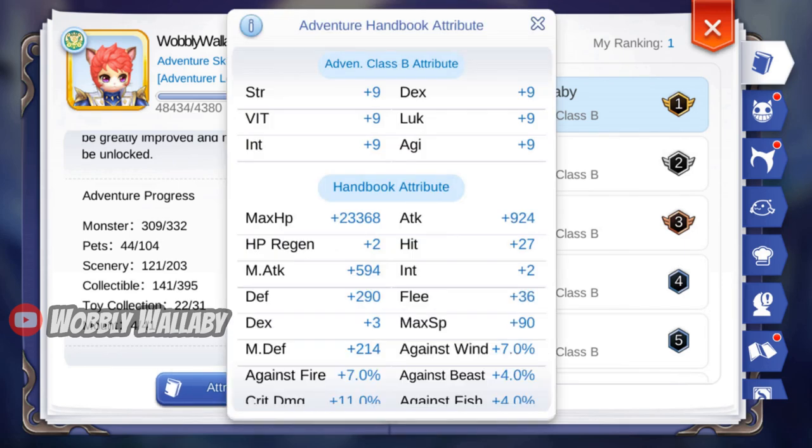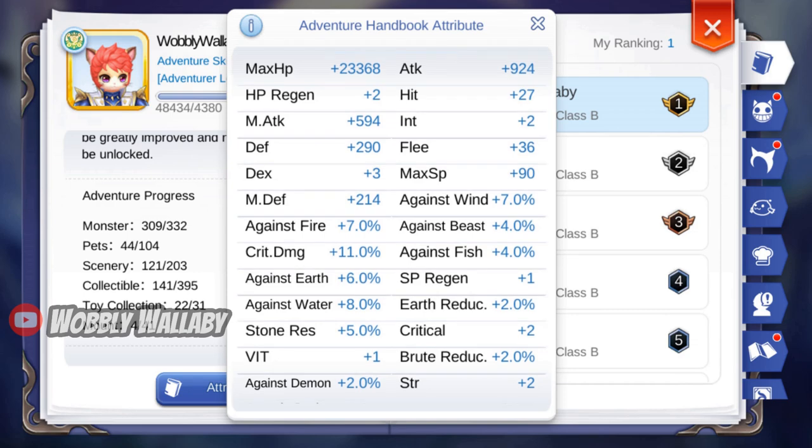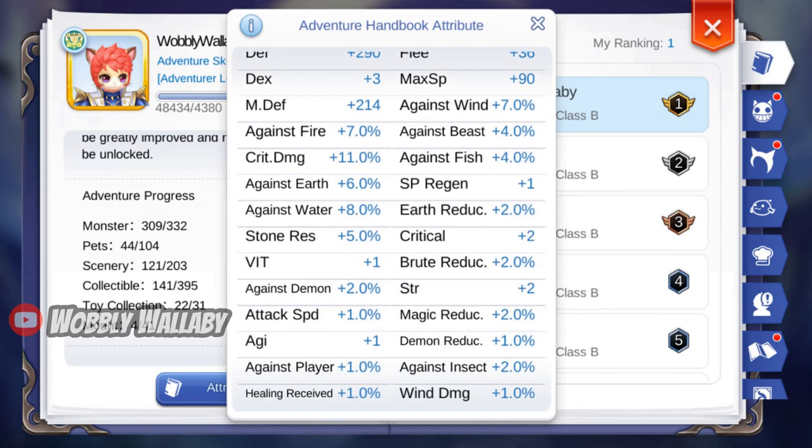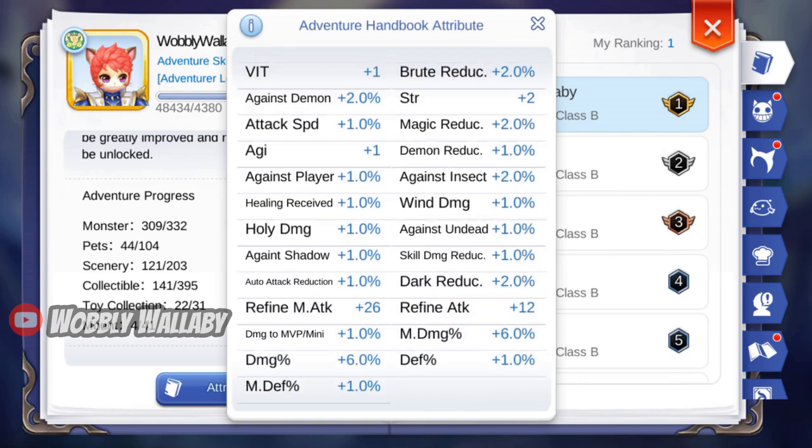Next are Deposits. Work on your Adventure Handbook to unlock as many HP and attack-giving deposits as possible. I highly recommend you get a house because you'll be able to get a ton of unlocks and deposits that are quite cheap.